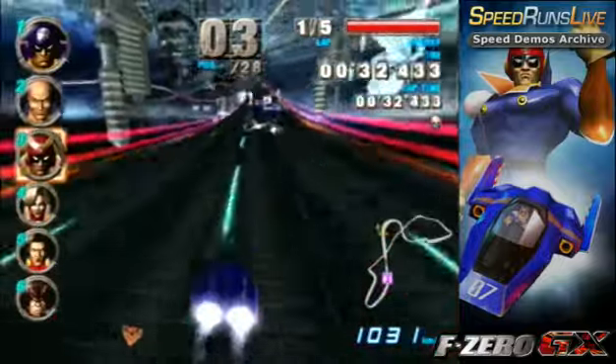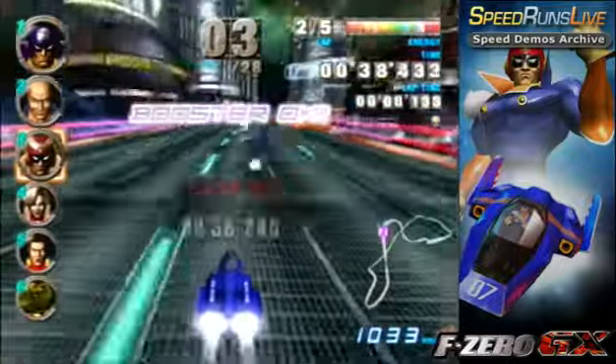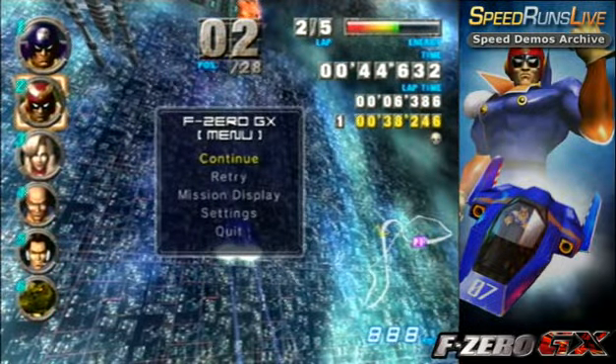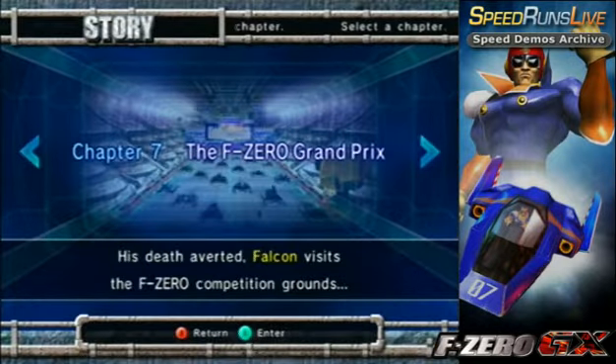The two computers you really have to worry about are Blood Falcon and Black Bull — they go way faster than those vehicles should. Aside from that, Sonic Phantom and Wild Boar can go fairly fast. But just kill Black Bull at the start, mind boost at the end, boost when I said you should, and that's pretty much it. Aside from that, it's just hope the AI doesn't screw you over.